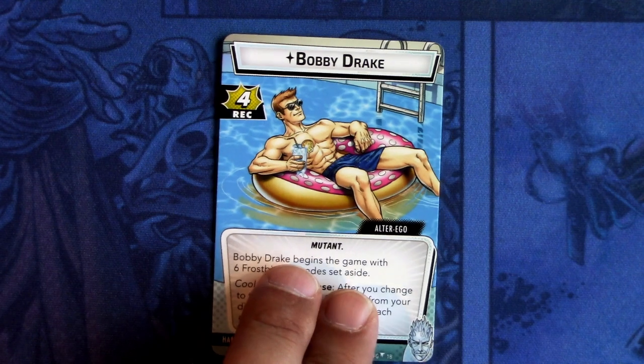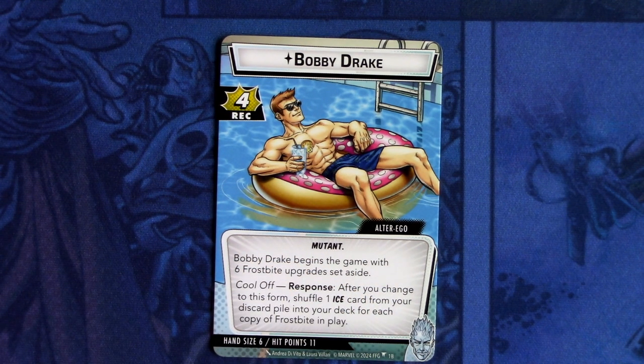First off we have Bobby Drake — recovery of four, mutant trait, alter ego. Bobby Drake begins the game with six Frostbite upgrades set aside. Cool-off response: after you change to this form, shuffle one Ice card from your discard pile into your deck for each copy of Frostbite in play. Hand size six, hit points eleven.